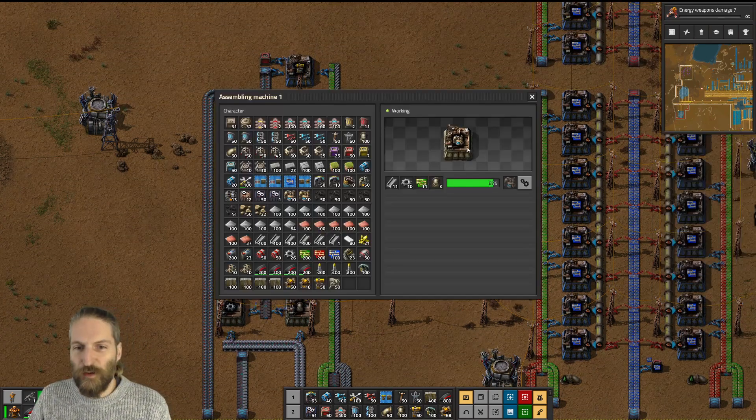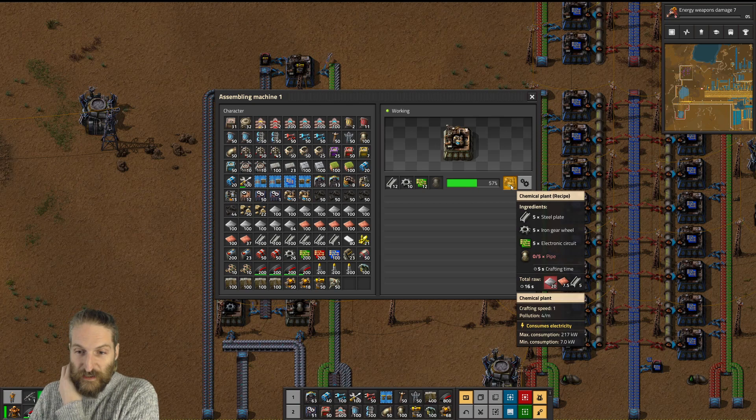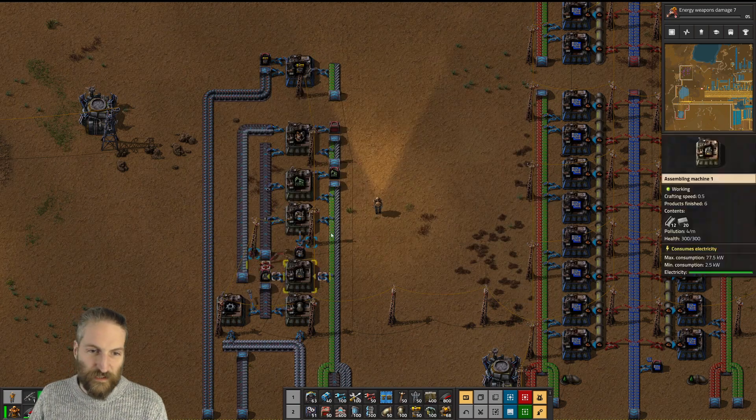And then you move up into the chemical plant area where we are building chemical plants with steel, some gears, some pipes, and some green circuits. That's why you've got these two dead things down here.